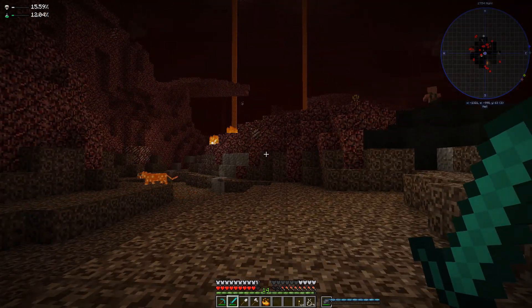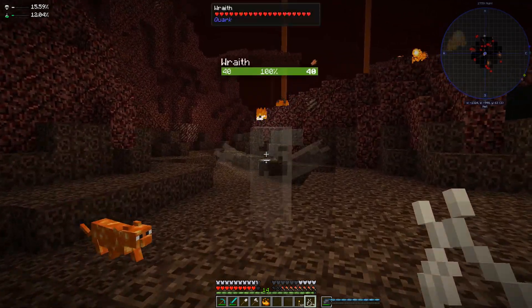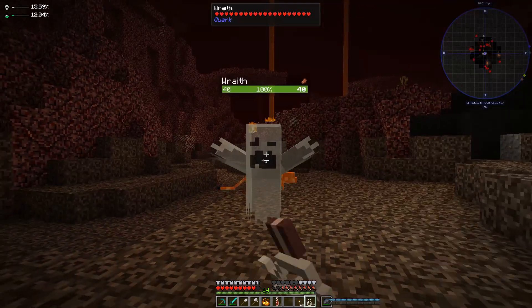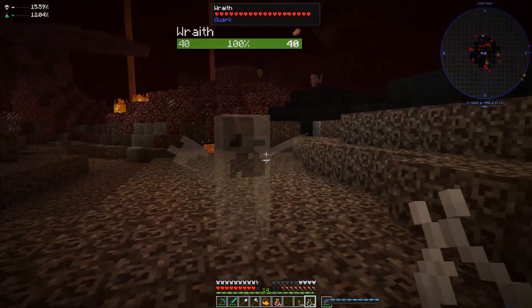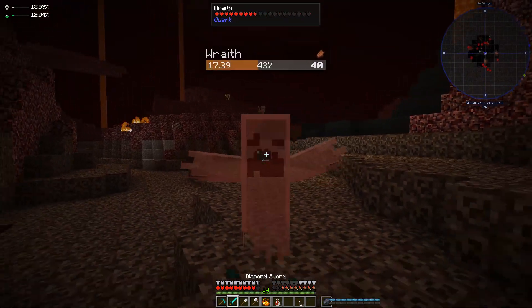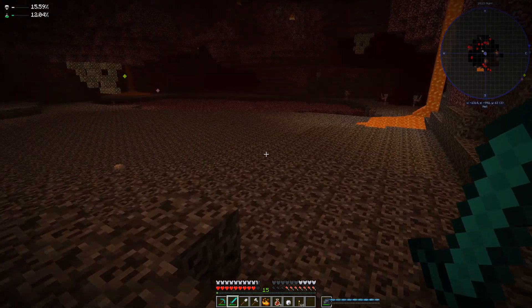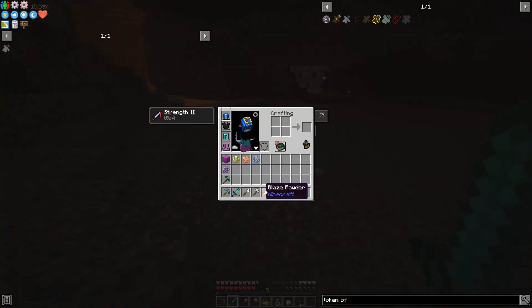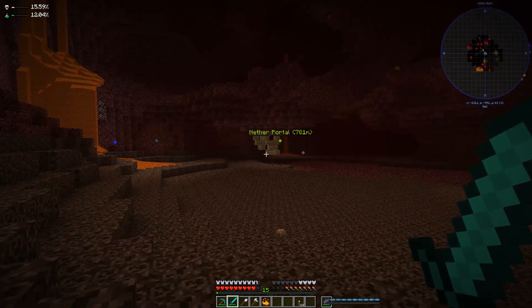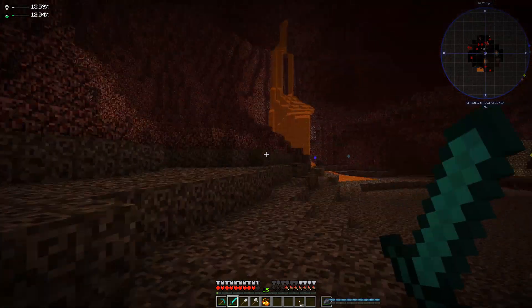The luck-based shenanigans continued as it took me God knows how long to find this guy. We can get more than one from him, so that's not too bad. Let's grab absolutely loads because he was such a pain in the backside to find. I presumed it was going to be around soul sand that we'd find it. We've got loads of bottled ghosts now, which is good, plus another one of those soul beads. When I want one, we can never find one.